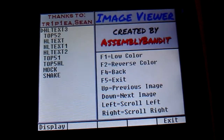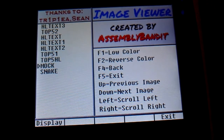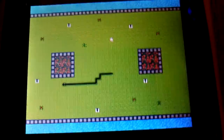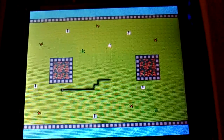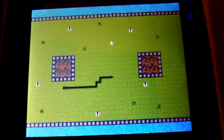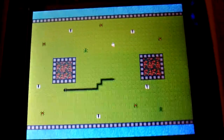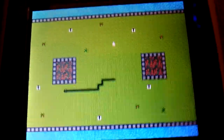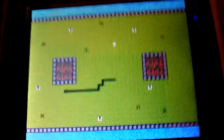Here's the mock-up of what the final game is going to look like. The object of the game is to move the snake around and eat the flies. If you touch the border, eat a spider, or run back into the snake, you lose.